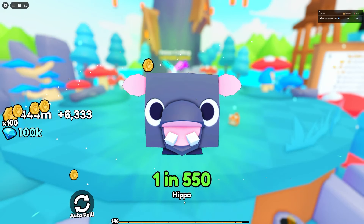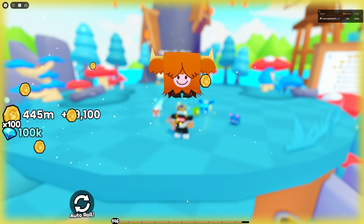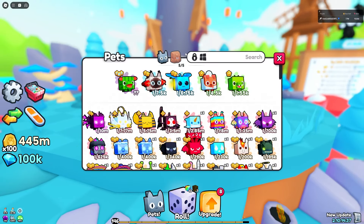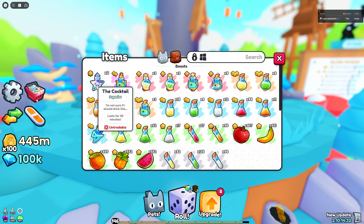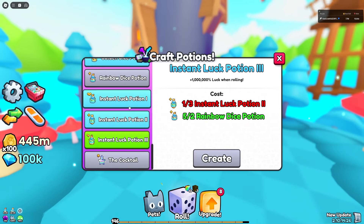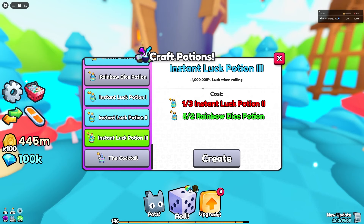With the Lucky Potion 5 active that's already making a decent difference — I just got one-in-6,000 pretty much first try. I'm getting very lucky to get unlucky sometimes, but I obviously need to increase my luck so that doesn't keep happening. I could pop a cocktail potion — I'm not sure if I should drink it, but if you look at the potion crafting it's literally the best potion you can get.